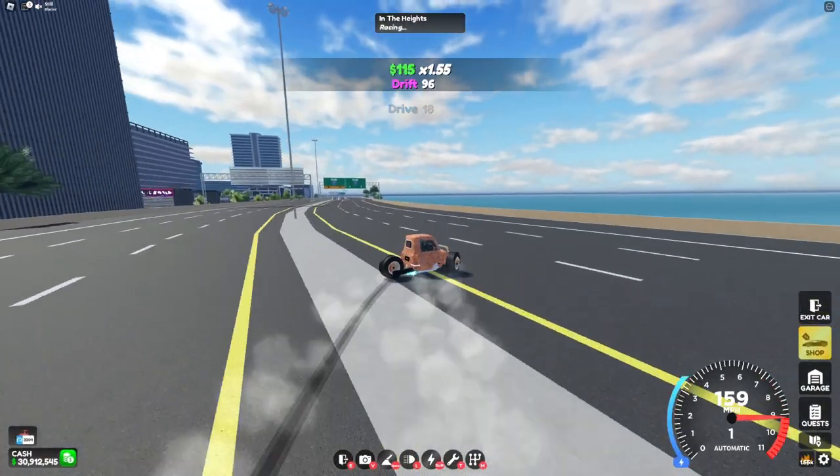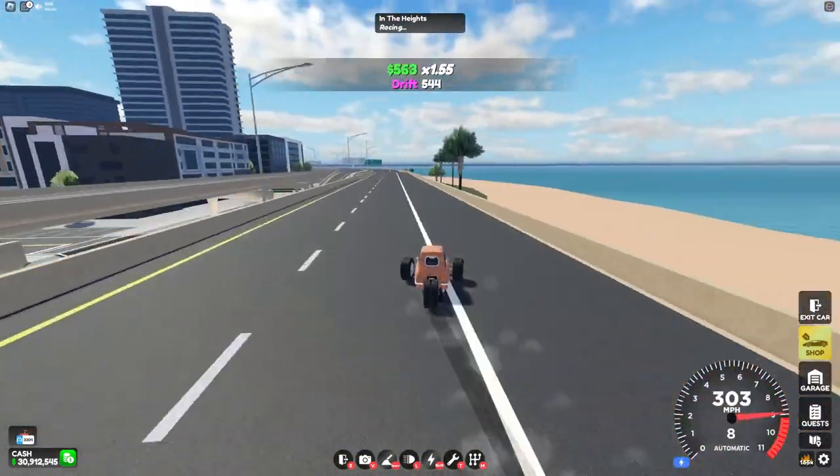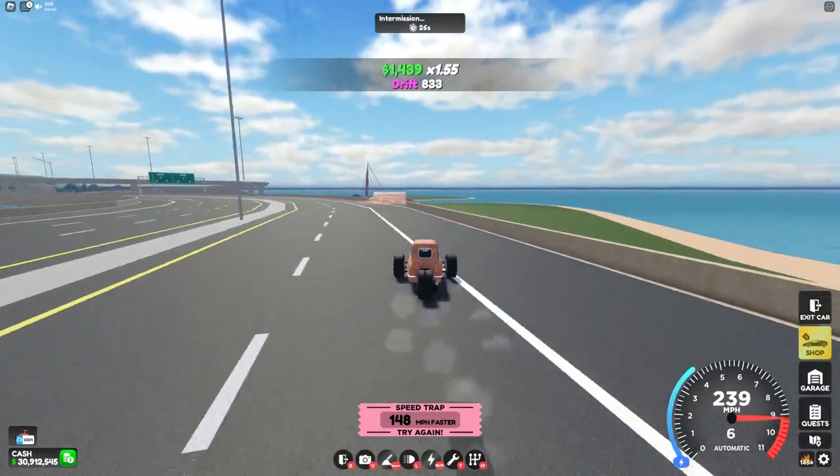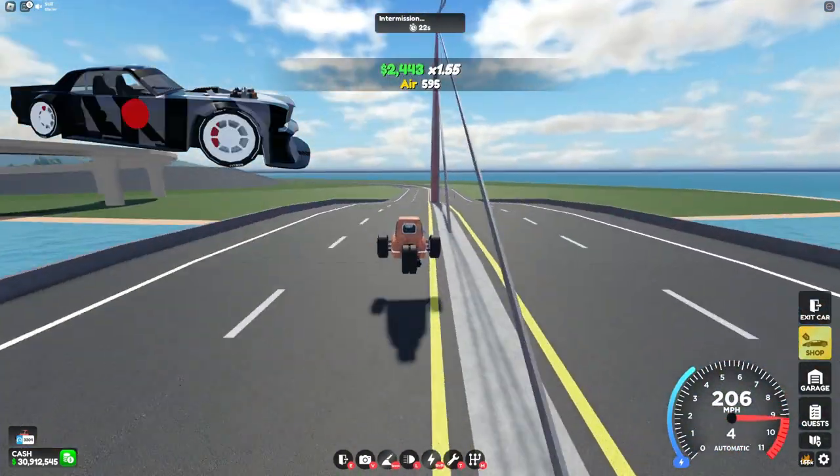To start off, if you're feeling lazy, just drifting around the map like this with the Drag Pal is a really good way to make some extra cash. If you don't have the Drag Pal, you can use other cars like the Hooligan or other cars that are good at drifting.